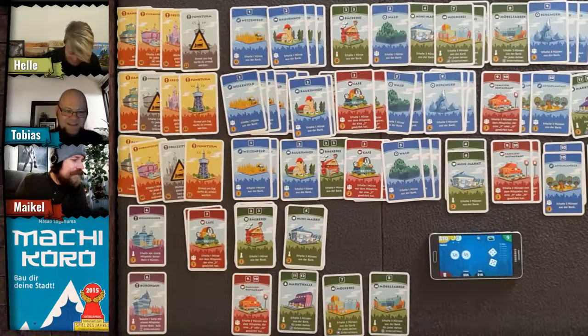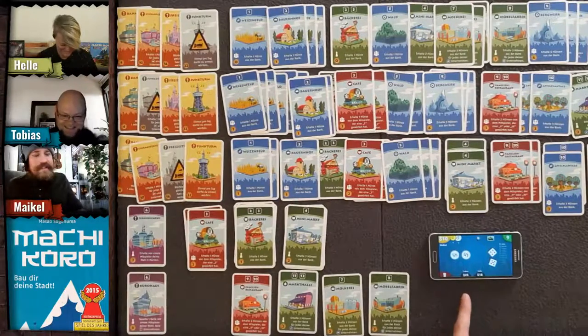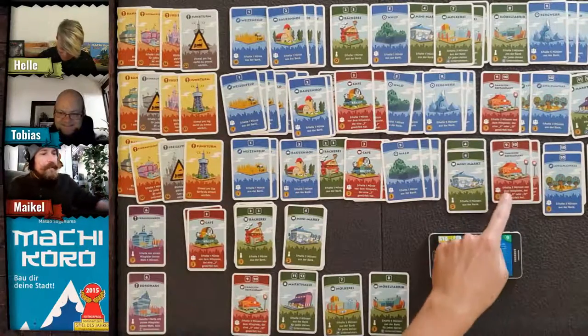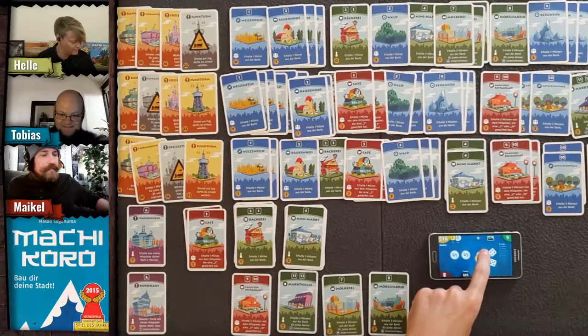Tobias now has 25 coins. He buys a family restaurant, but realizes Helle forgot to give him money from the roll. Some coin confusion follows — Helle had gotten 15 but started with five.